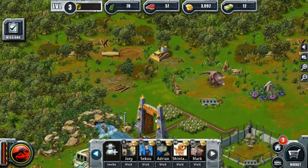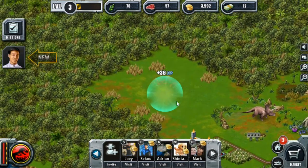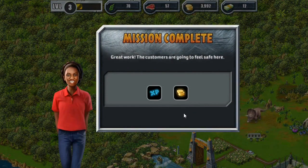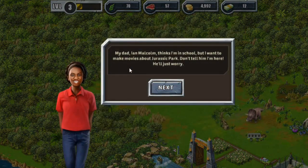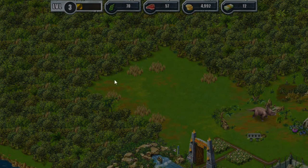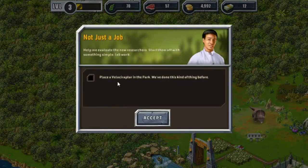We've got all of those things tended to. I guess it's just making sure we clear the areas. Customers are going to feel safe here. My dad, Ian Malcolm, thinks I'm in school, but I want to make movies about Jurassic Park — don't tell him I'm here, he'll just worry. Any researcher at Jurassic Park needs more than natural talent; they have to be truly dedicated to their work. Place a Velociraptor in the park — we've done this kind of thing before.